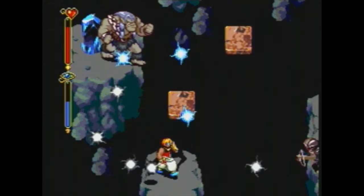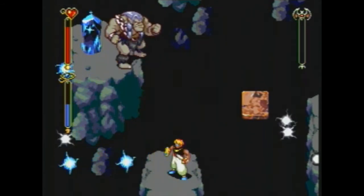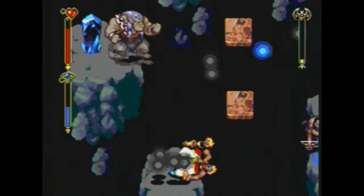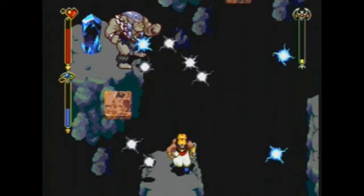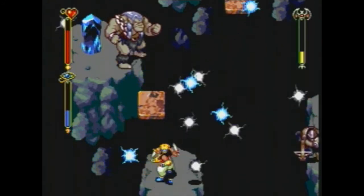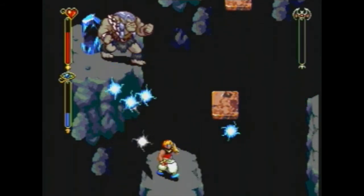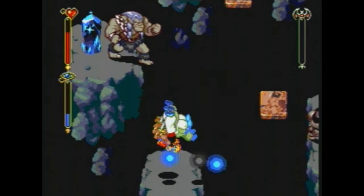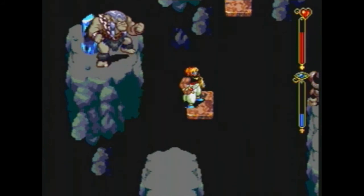Right now I'm kind of missing Bo for his ability to automatically attack things when they come in range. But at the same time I'm glad I have Shade to help me every time I get knocked off the platform. What I'm trying to do here is the circular slash, but for whatever reason I can never consistently get it to work.